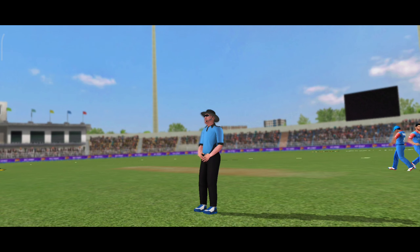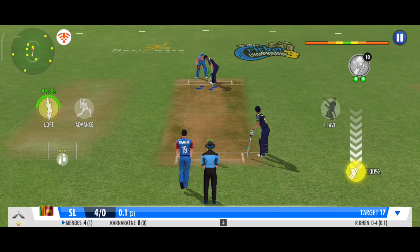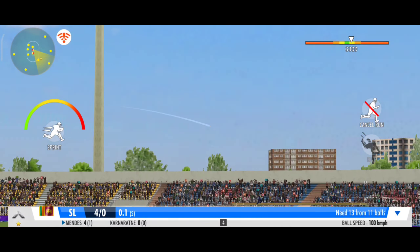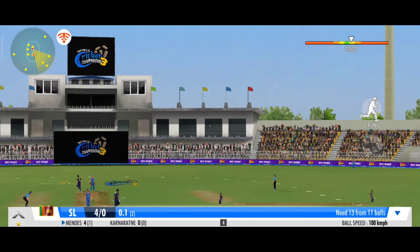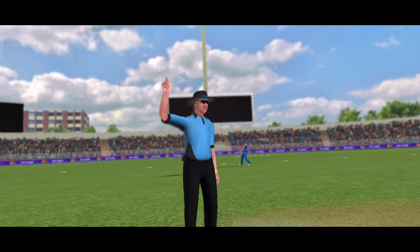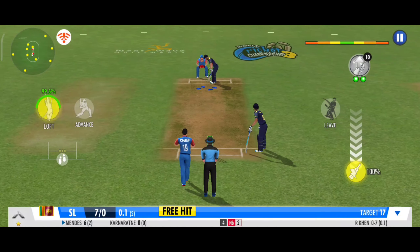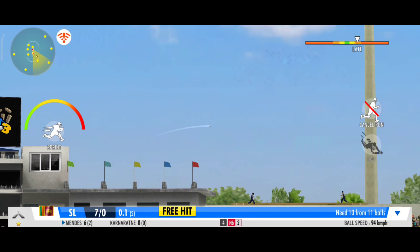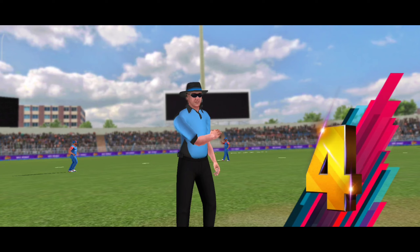No better way to start an innings. That's an amazing effort in the end from the fielder. The bowler has overstepped the line — it's a free hit for the batsman at the crease. There's no stopping that. Four runs it is.